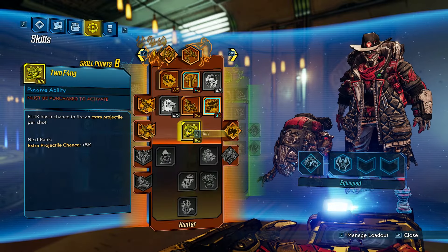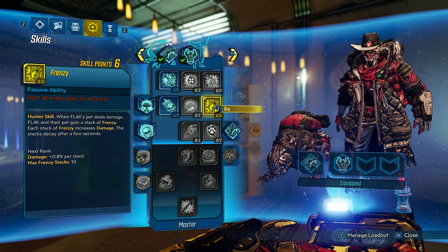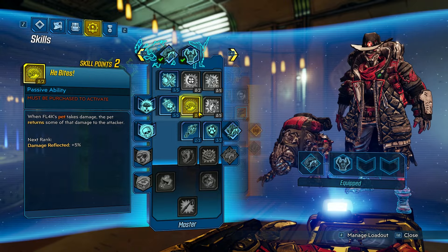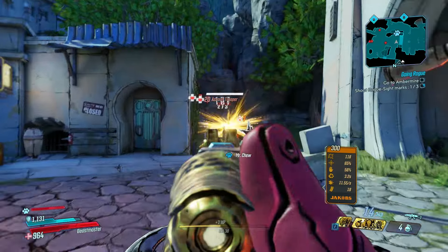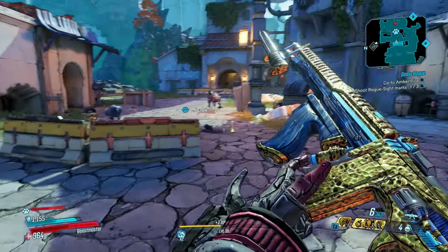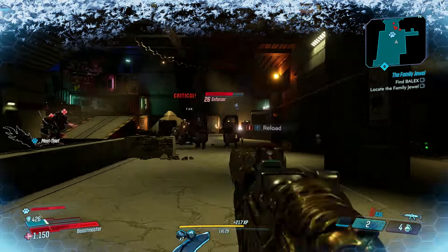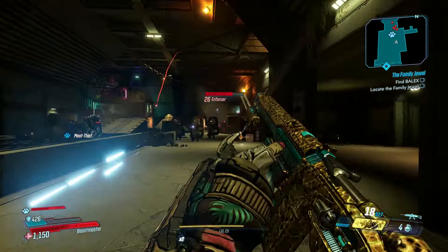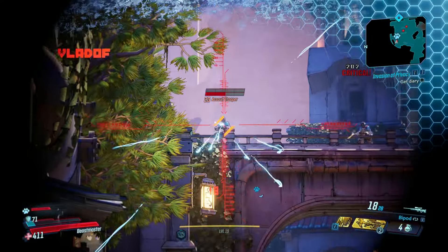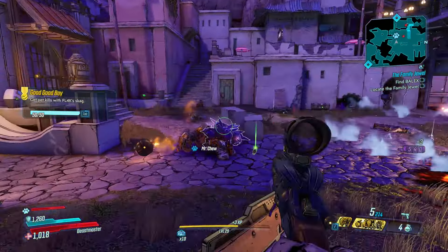It sounds like you have to make a choice with Flak between crit damage, pet effectiveness, and the ability to revive yourself or escape situations. Exactly — at least at the beginning. Once you get enough points to start investing in multiple trees, you can really combine them. Personally, I took the damage route — if you're a skilled player who likes getting headshots, that's the route for you. If you're more interested in having the pet do a lot of the work, go down the Master tree.